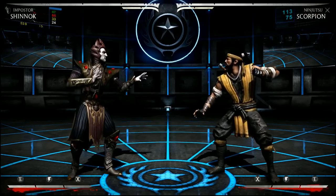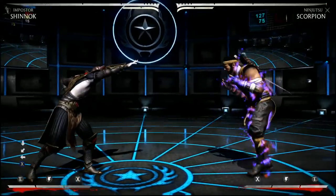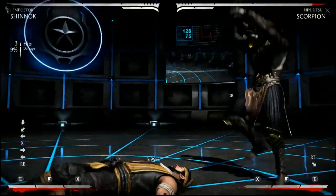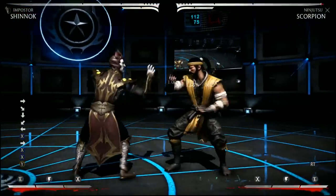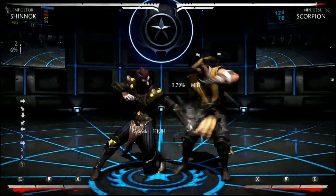Basically Shinnok has a two-way mix-up off of any mimic: will I go for the throw, or will I go for a string? The reason this is a mix-up is because at any point during that mimic you can block an attack — so if I do a string, you can block it.